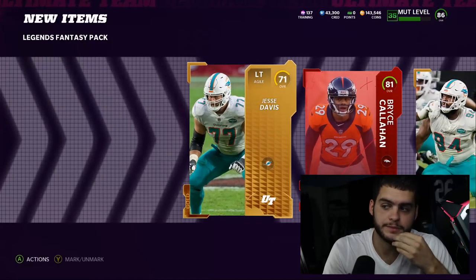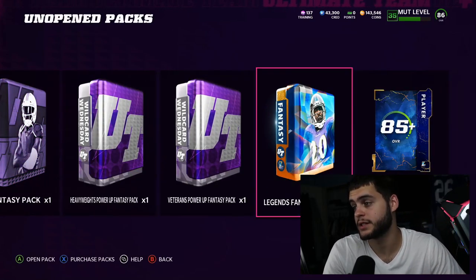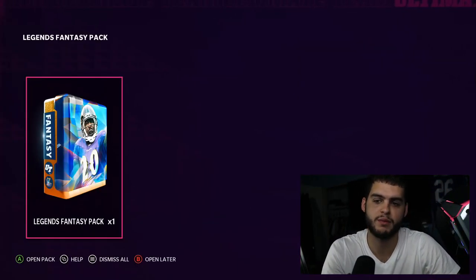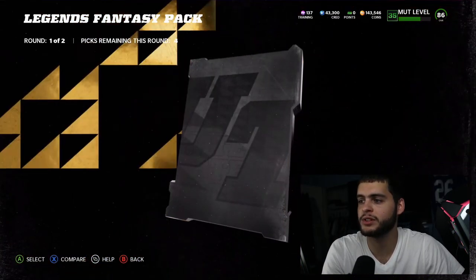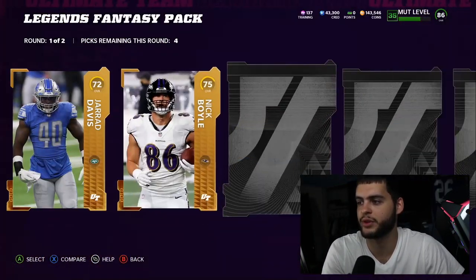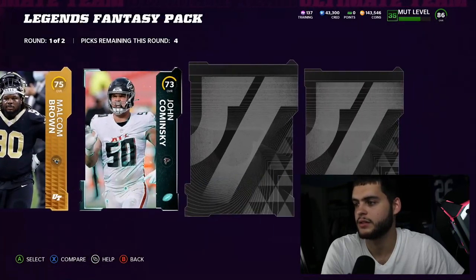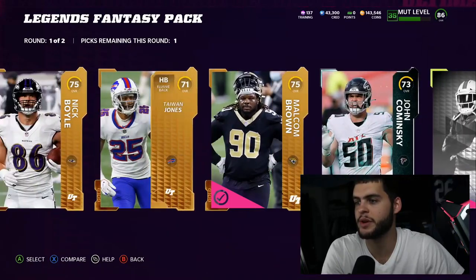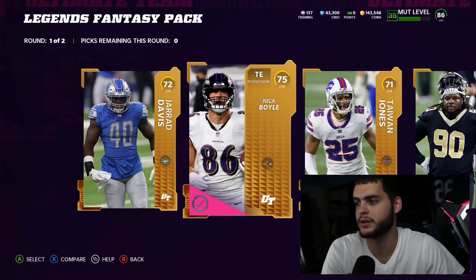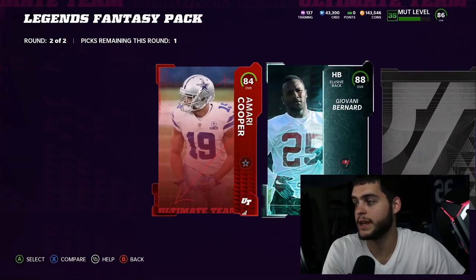A low legend there — oh god, an 86 Rice at least. We're down to the final pack plus two toppers. The 88s aren't bad, it's just nothing to scream about. I want something to be excited about in this final pack. That's why I like pulling something early — so I can be happy and not be on the edge of my seat at the end. Animations lower than base gold — that's just a complete troll.